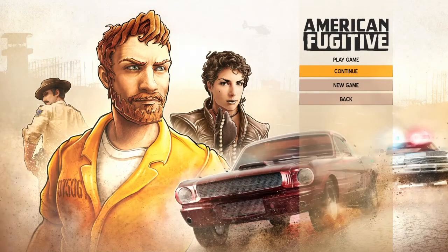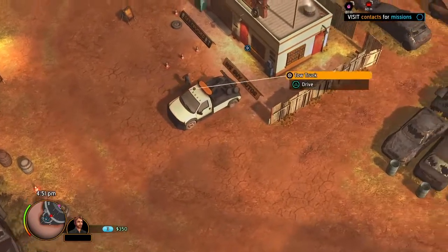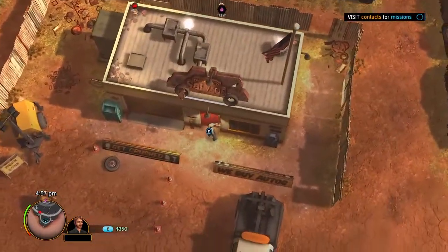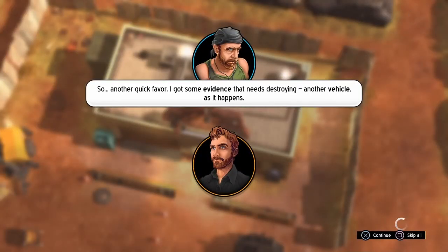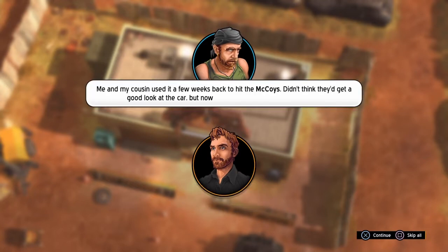Welcome to Crash Racer. Today we're playing American Fugitive and we're on to part three. Let's go and see what Dwayne, our brother-in-law, has got in store for us today. He needs a favor — I've got a feeling we're going to be doing quite a few favors for Dwayne.